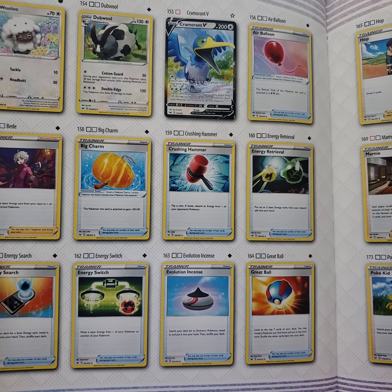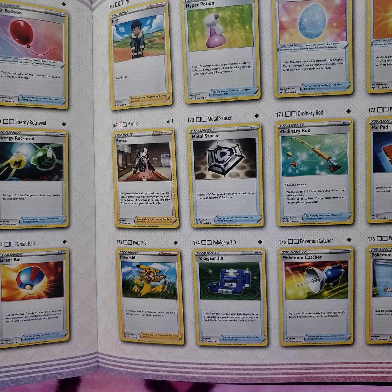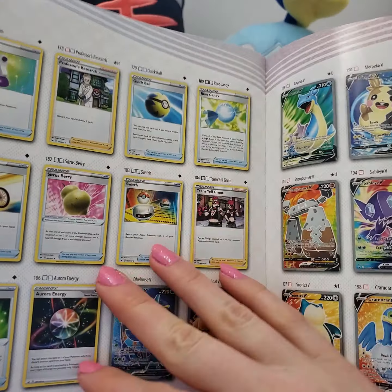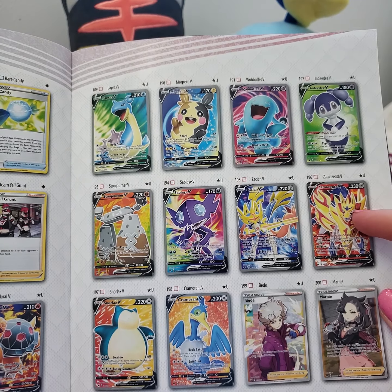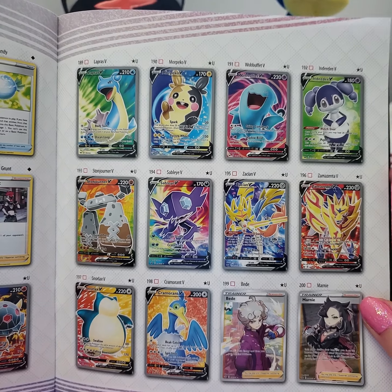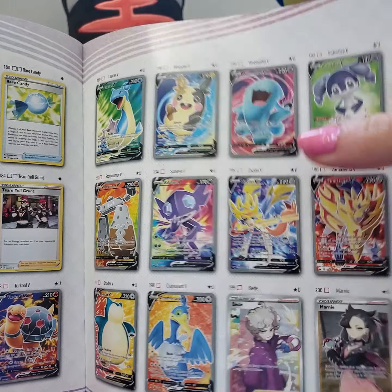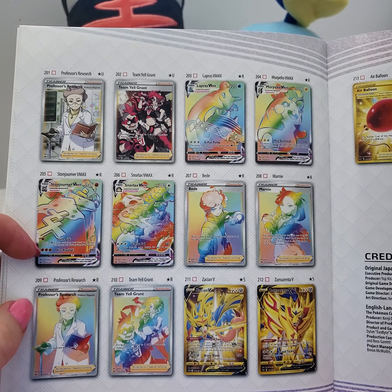And we got the trainers section. Got some berries, Pokekid, Pokemon Center Lady. Here's the cool stuff - we've got the Full Art cards, super snazzy. I've yet to get one of these, but I'm excited. I'm definitely going to pick up some more packs before they release the next lineup because I really, really want to get the Full Art Marnie, who's super cool. They've got some Pokemon trainers that are Full Art. Professor's Research is pretty decently cool.